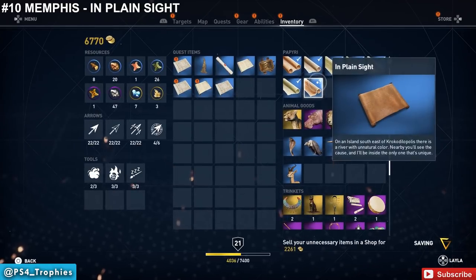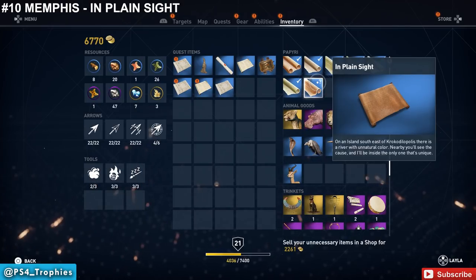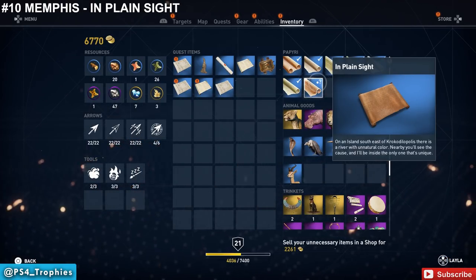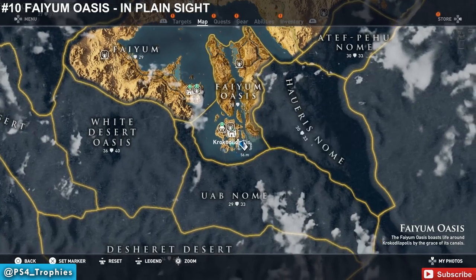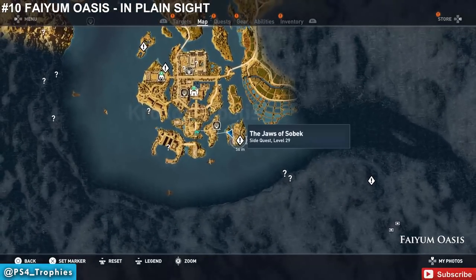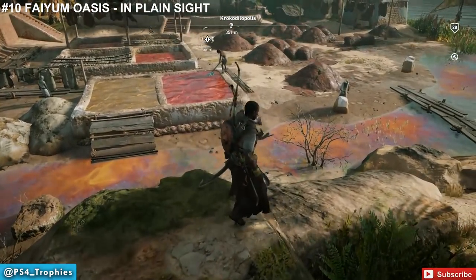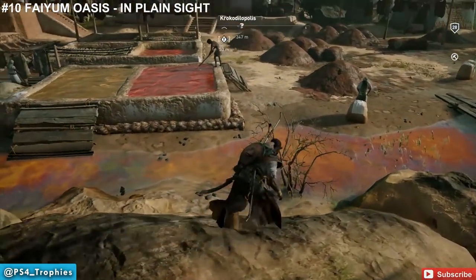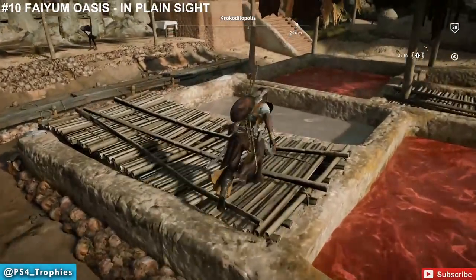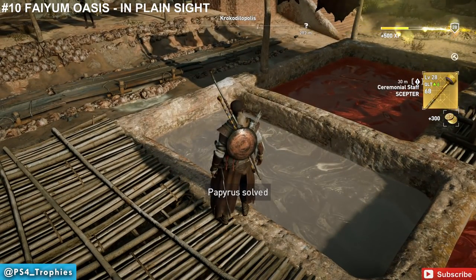This puzzle says: on an island southeast of Krokodilopolis there is a river with an unnatural color — nearby you'll see the cause, and I'll be inside the one that's unique. Head to Krokodilopolis, find the island to the south, and look for the discolored river. Go inside these small pits and look for the gray one — inside the gray pit is where you pick up the ceremonial staff.